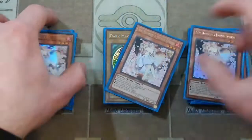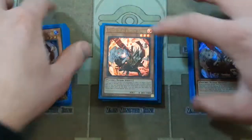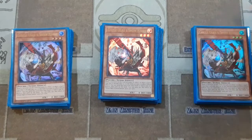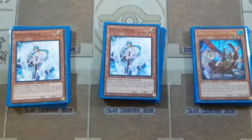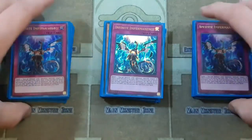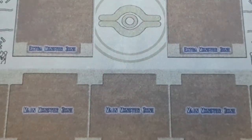For hand traps, we have three Ash Blossom — our most generic hand trap. Three Ghost Ogre, which I really like here because it is a Light Attribute and can trigger off your Unchained Abomination. Then two copies of Effect Veiler, and three copies of Infinite Impermanence as our traps. That gives us 11 hand traps total, which means you should likely see at least one in your opening hand.